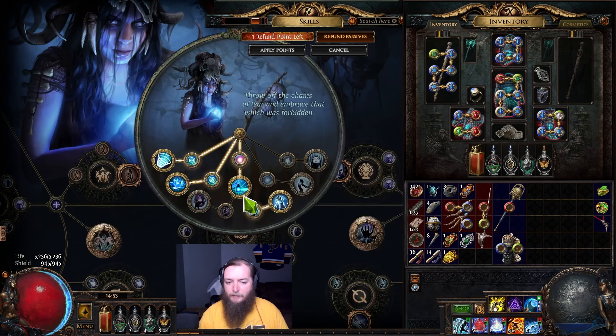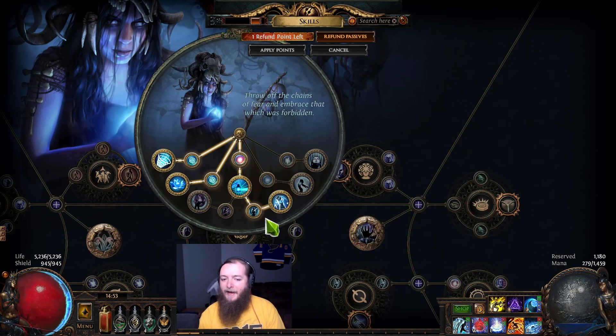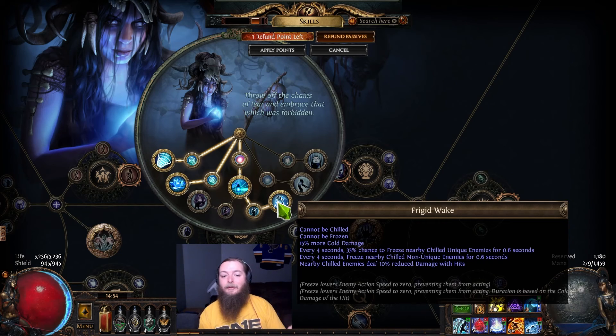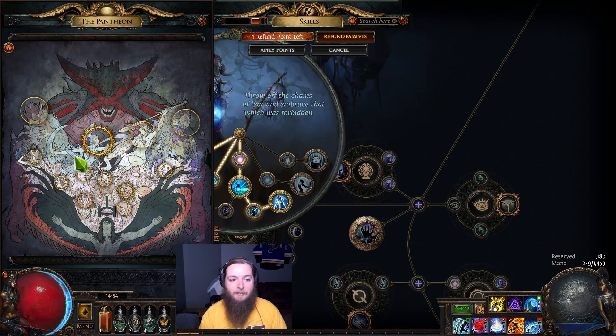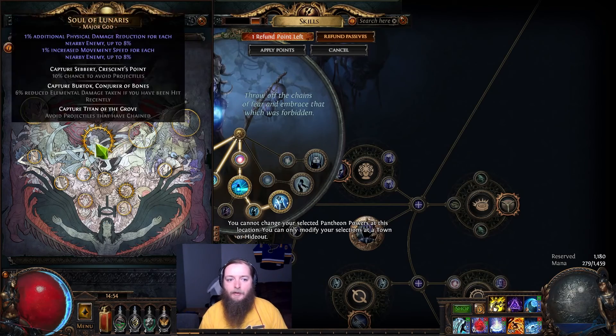Let's look at the ascendancy. My first point I took was minus 22 cold res and minus 22 chaos res, as well as nearby enemies having 100% reduced life regeneration rate. This is huge because in Maven encounters where she causes enemies to regenerate life, if you're close to that enemy they just don't regenerate life — it's really, really big. Then you cannot be chilled, can't be frozen, deal more cold damage, and nearby chilled enemies deal 10% reduced damage. Not only is it increasing your damage and lowering enemy damage — you can't be chilled, can't be frozen — so you don't have to worry about the pantheon slot for not being frozen and can fill out your pantheon however else you need.